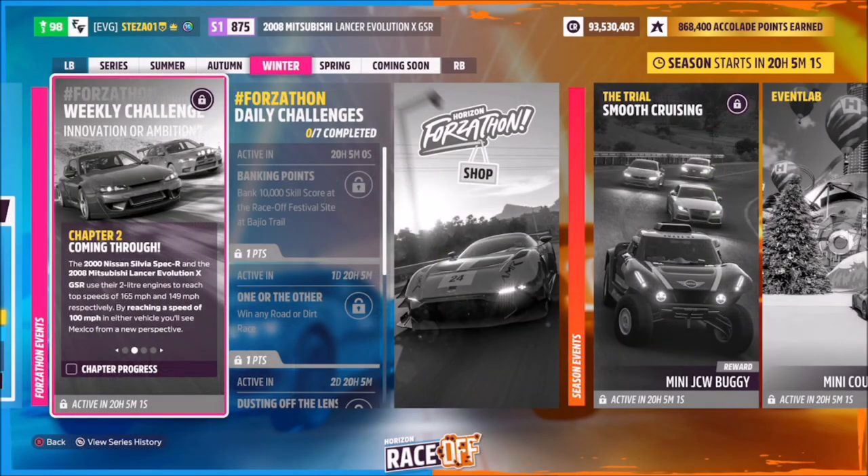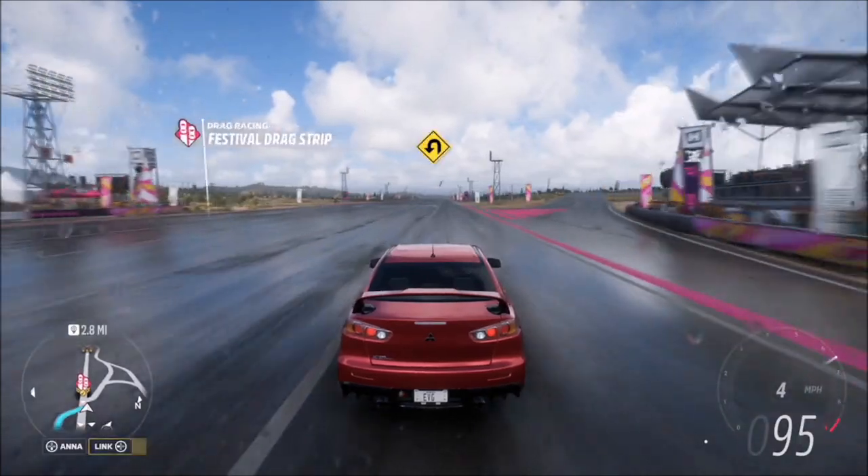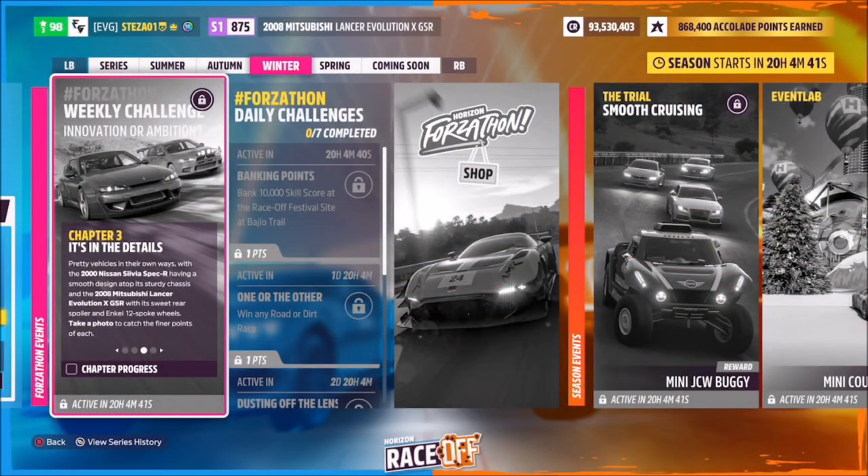You can use either car — it doesn't matter. The first challenge is super easy: it just wants you to reach a speed of 100 miles per hour, so it doesn't matter if you've got a tune or not. It's really easy — do it wherever you want.